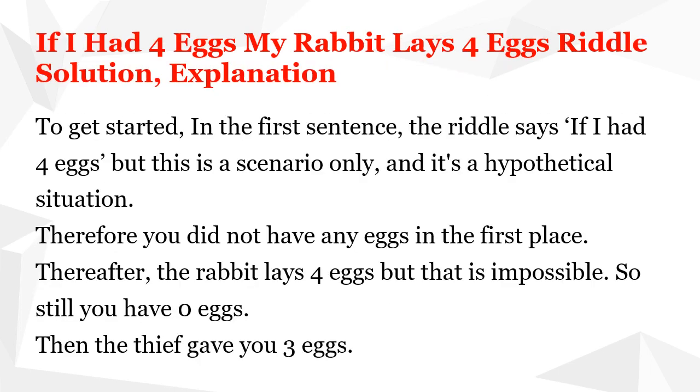Here is the solution and explanation. In the first sentence, the riddle says 'if I had 4 eggs' — but this is a scenario only, a hypothetical situation. Therefore, you did not have any eggs in the first place. The rabbit then lays 4 eggs, but that is impossible — rabbits don't lay eggs — so you still have 0 eggs.